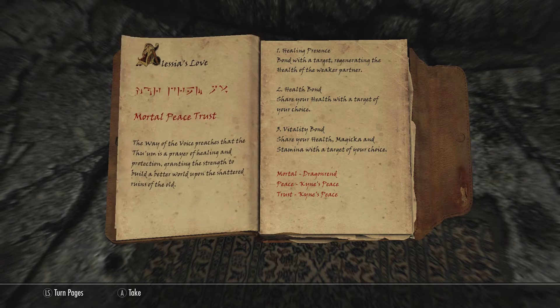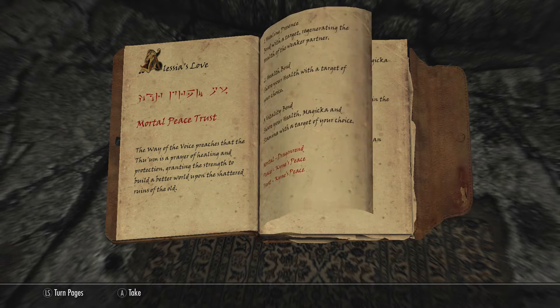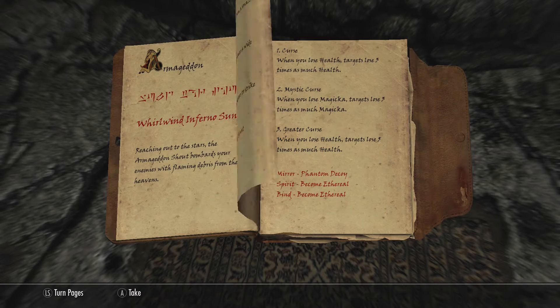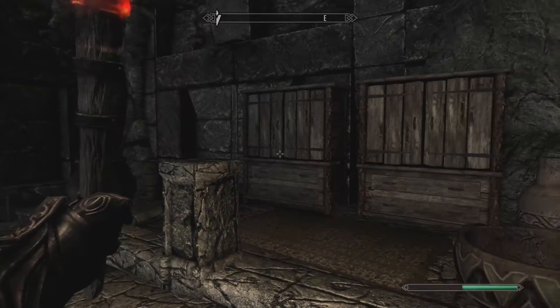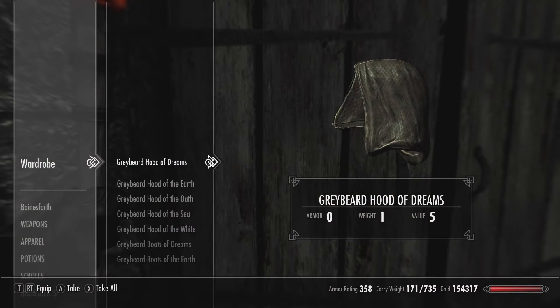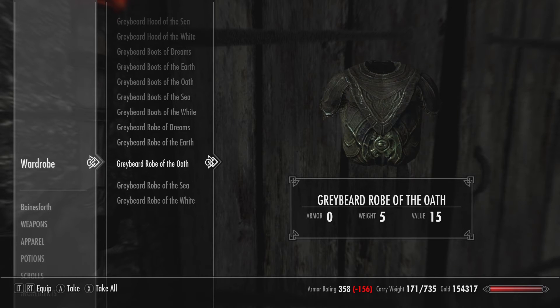You can see shouts like More, Peace, Trust, Essence, Unleash, Fire, Fury, and Tempest. There's a variety of shouts — it's not just like shoot this or that, they all do different things, and we're going to look at a few of them in a minute.